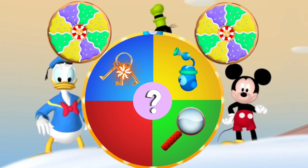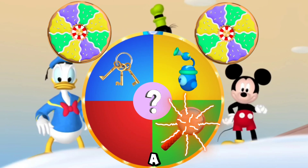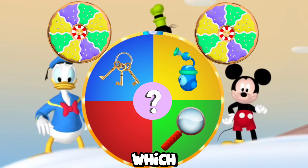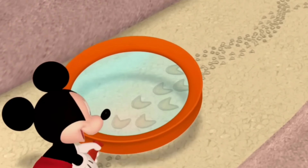Oh toodles! A gold keys, a bubble maker, a magnifying glass, and the mystery Mousecatool. Which Mousecatool do we use? Yeah, you're right — a magnifying glass.